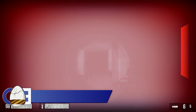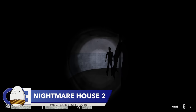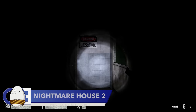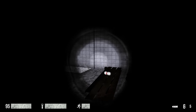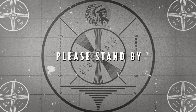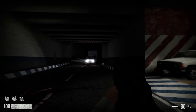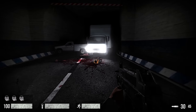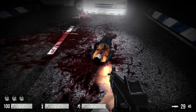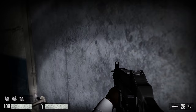This next easter egg is from a Half-Life 2 mod, Nightmare House 2. As the name suggests... actually, that's the Wikipedia entry for Goat Simulator. Here we go — Nightmare House 2 is a horror-themed mod for the Source Engine where you wake up in an abandoned hospital with the memories of a strange girl haunting your every turn. That sounds better.